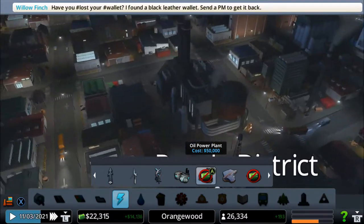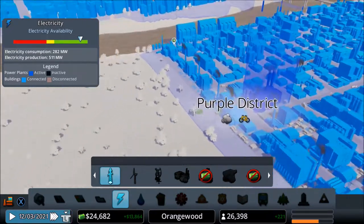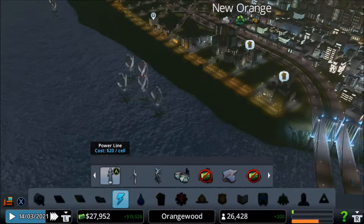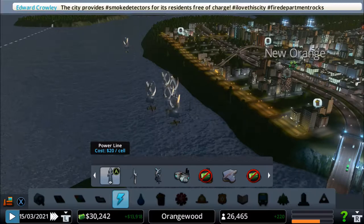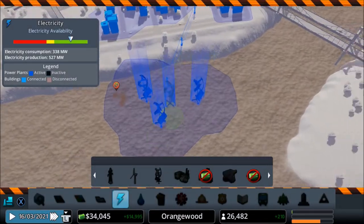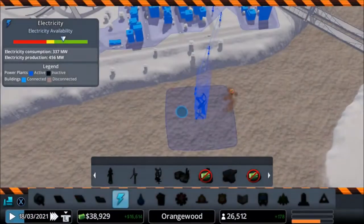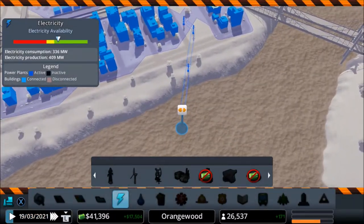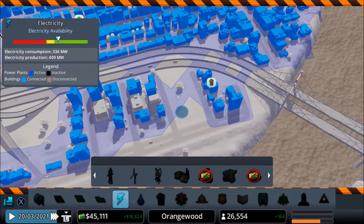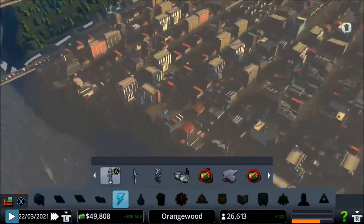That looks kind of futuristic. How much power do we have right now? Look at our bar - it's almost all the way up, that's pretty good! Maybe we can delete this because it looks really ugly. Let's actually delete this whole thing. They still have enough power. When we have more money we can place another oil power plant because we are very rich.